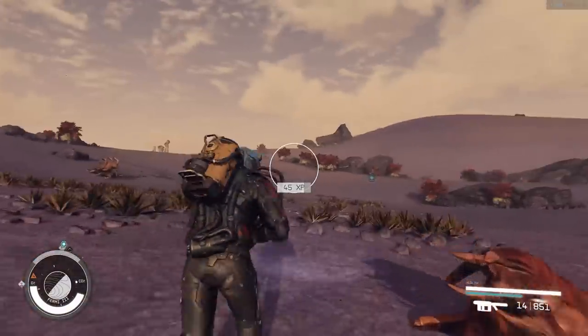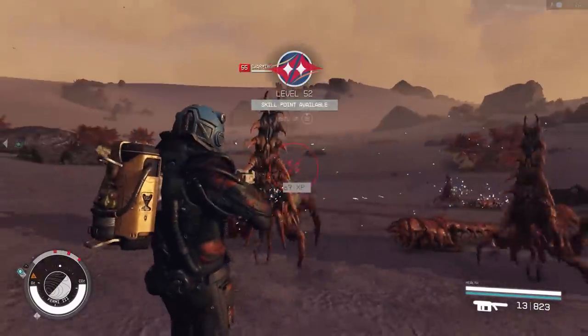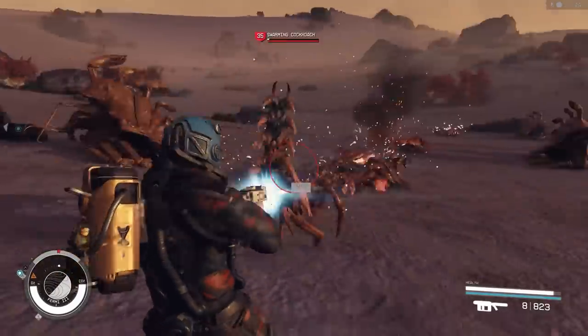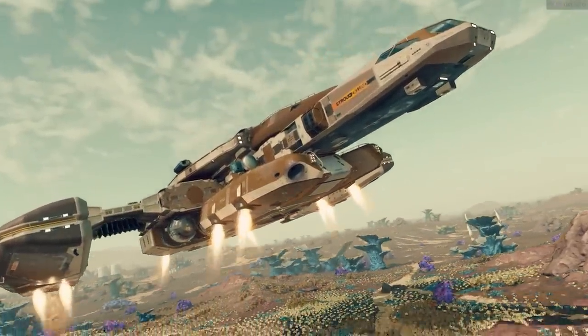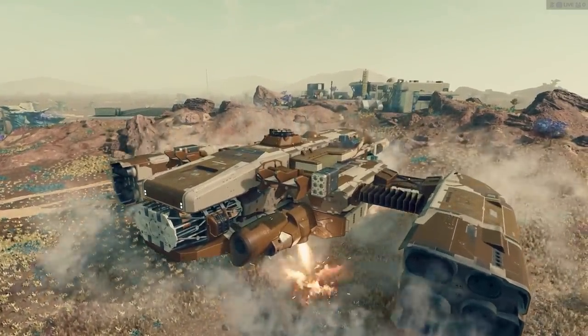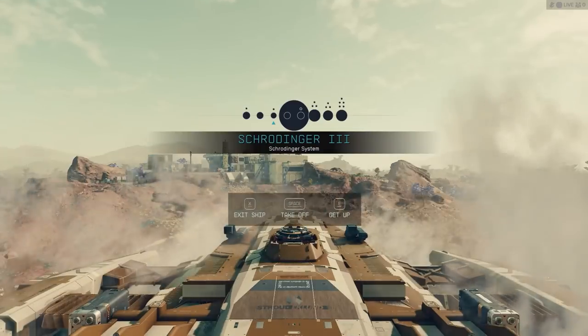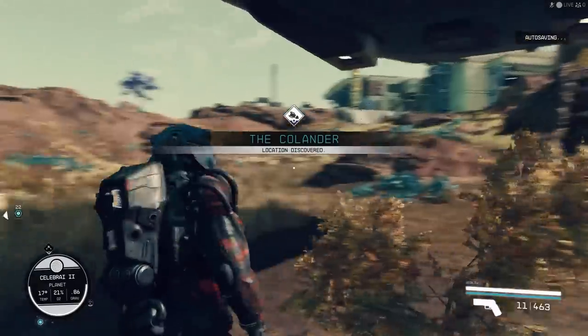The way that the game is made, with any planet and any alien, is random generation — procedurally generated environments — which means that whenever you land on the planet, the outposts, the abandoned mines, whatever buildings or structures, they're going to be randomly generated every time you land. So there's going to be different ones as you explore these planets.